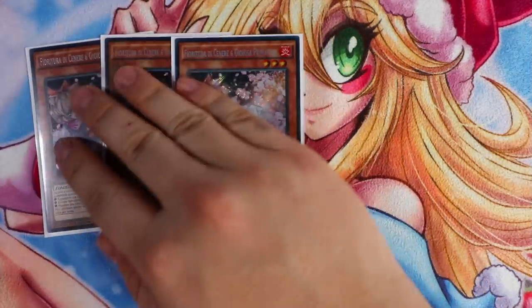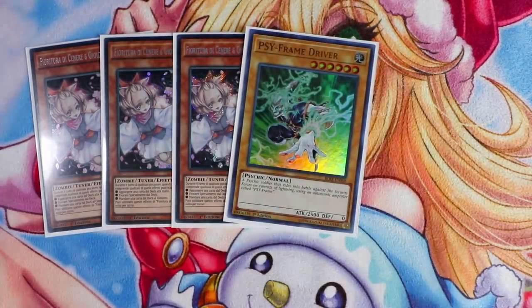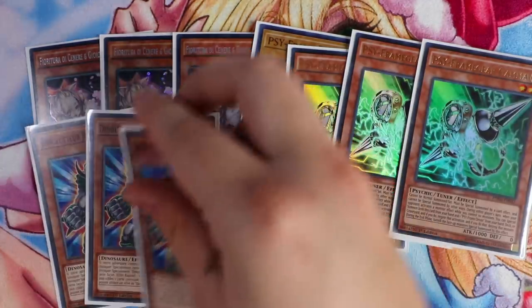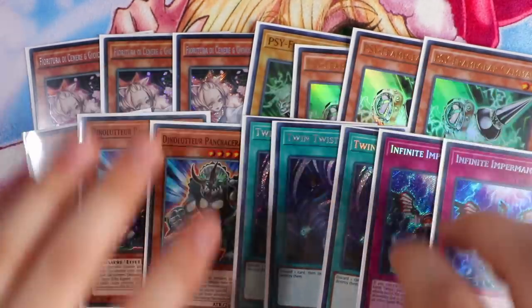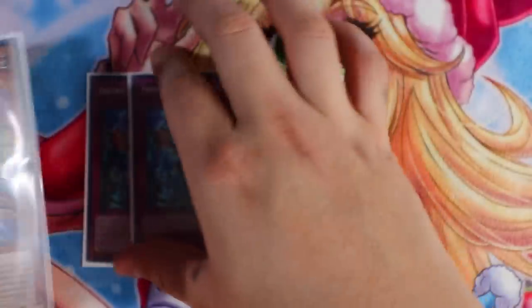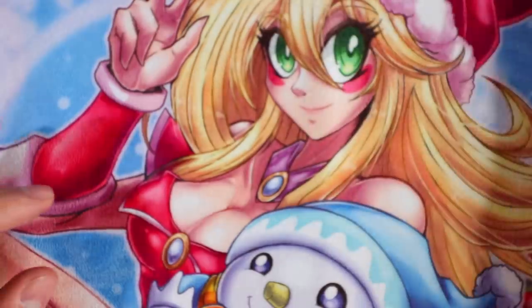For the side deck, I have a lot of cards going second. Usually going first you don't side anything. Going second: Triple Ash Blossom, Triple Gamma, Triple Pankratops - great against back row decks - Twin Twisters, and Infinite Impermanence. You usually side Impermanence, Side Frames, and Ash against Orcust. The format will always change, but this gives you an idea of what to side for this current format.